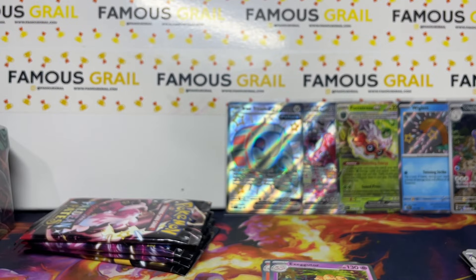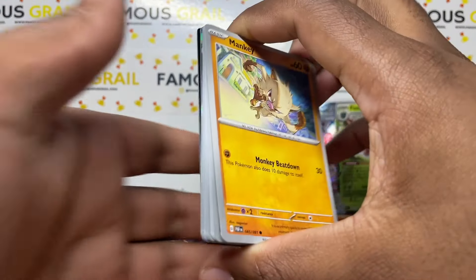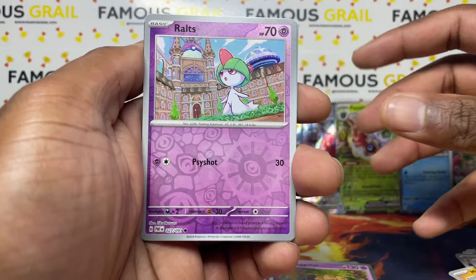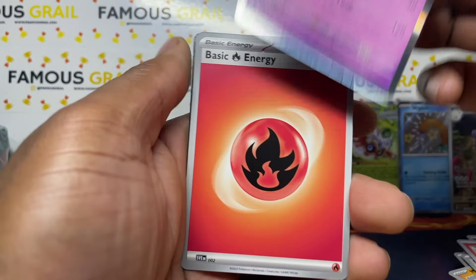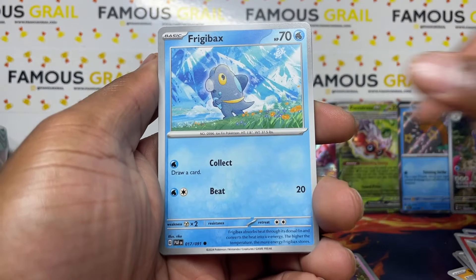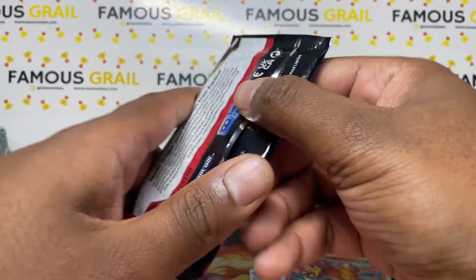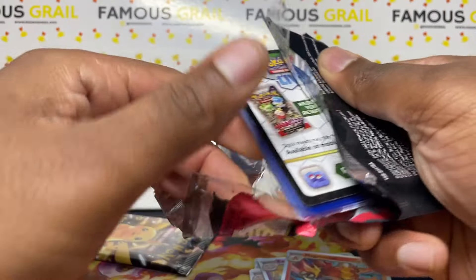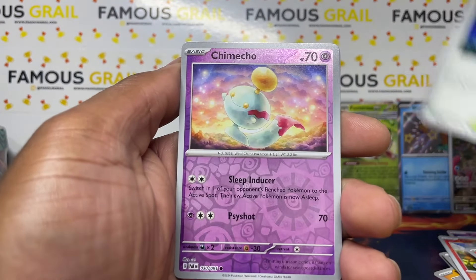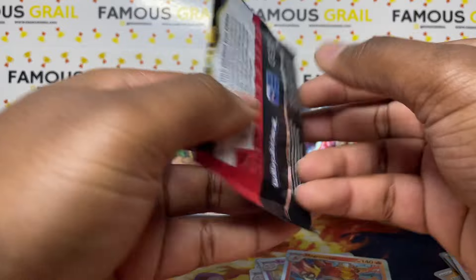These are full art promos, so I'm a little more careful than with regular EX, V, or GX promos. I've never had a problem though. The cardboard inserts were only introduced around 2021 I think. We got an Exeggutor holo. Come on, can we get a shiny SAR tonight? Magmortar — not looking great on the pulls today. It's only four packs in a tin so it could be anything. At least a full art Judge saving us a little.